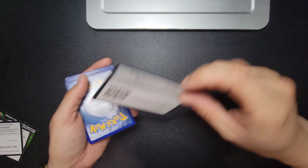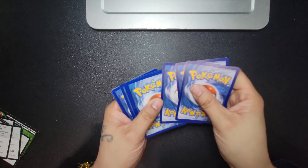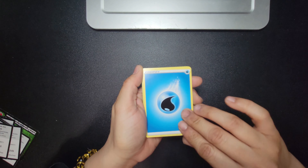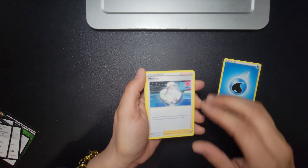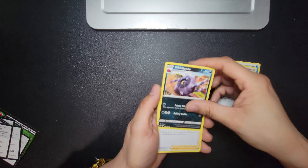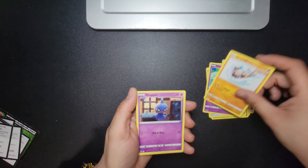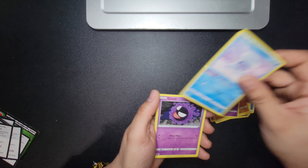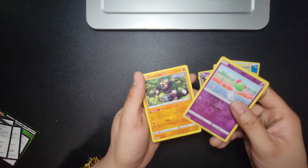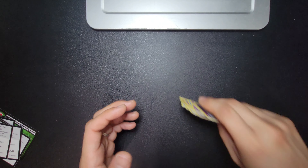QR code — one, two, three, four. Sorry for the shakiness of my camera. You got the water energy, a Chick maybe, Castform, Gastly — that is your reverse holo and your rare card. Not what we're wanting. All right, so next box — I've been anxious to open because not only did it just recently come out, it's so pretty.